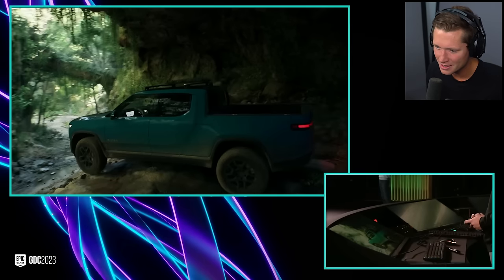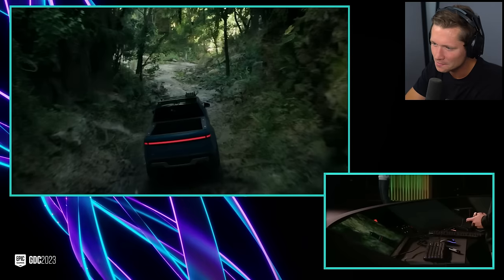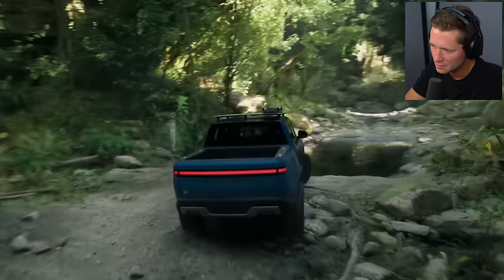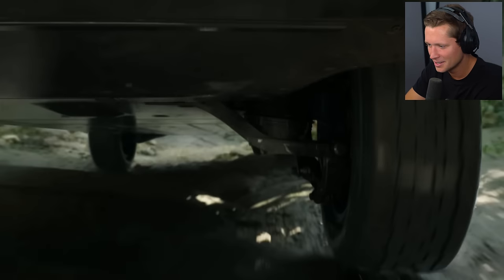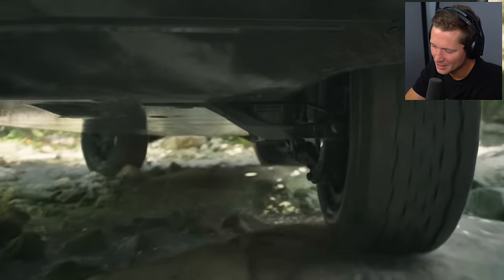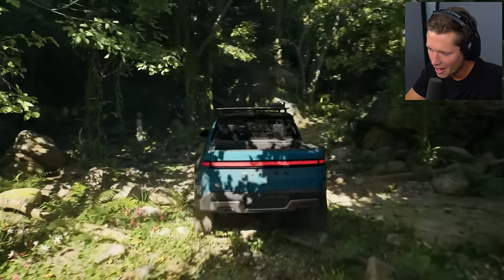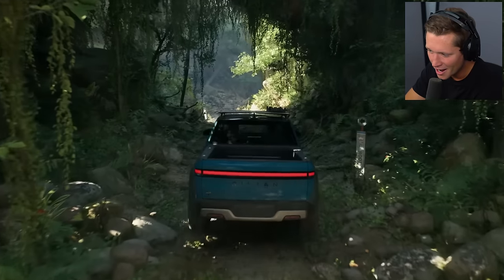We're building tools for interactive and dynamic worlds. Here we have Chaos Physics simulating rocks that tumble as we drive over them, leaves bend out of the way, and we also added some real-time fluid simulation. We worked with the team at Rivian to set up Unreal's Chaos vehicle model to simulate the suspension of the truck and how the electric motors drive each individual wheel. Chaos also simulates how the tires compress and deform, and Meta Sounds enabled the team to precisely re-synthesize the sounds of the electric motors and mix them with the ambisonics of the jungle.